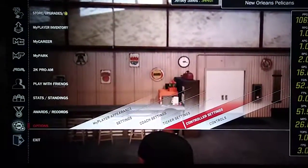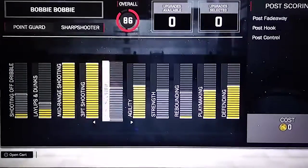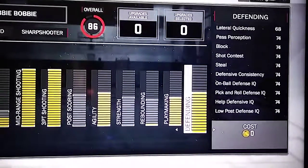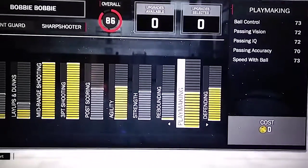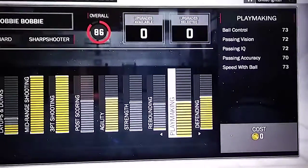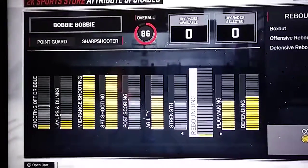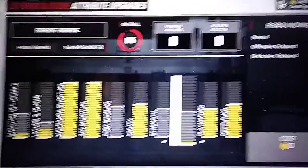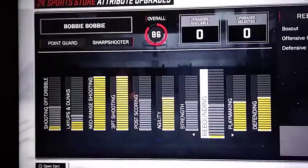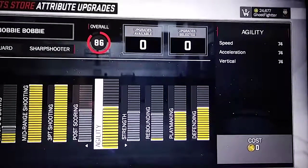Here are the stats. To start your sharpshooter, immediately max out Defense and Playmaker from your upgrades so you don't get the ball stripped. Put one point on Rebound — that's fine, mine is around 40-something. You don't really need Strength since you're not trying to back anyone down. Get your Agility maxed out, which gets you to around 74, and around 79 with boost, giving you all the dribble moves.